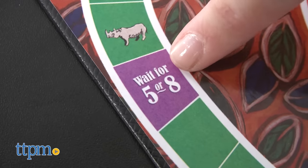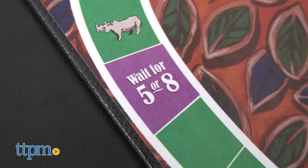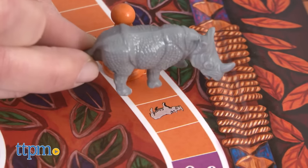If you land on a wait for 5 or 8 space, you can only move off of this space when another player rolls a 5 or an 8 — it's better than actually getting transported to a jungle, right? If you land on a rhino space, you can choose to place the rhino figure directly in front of another player's pawn to block them.